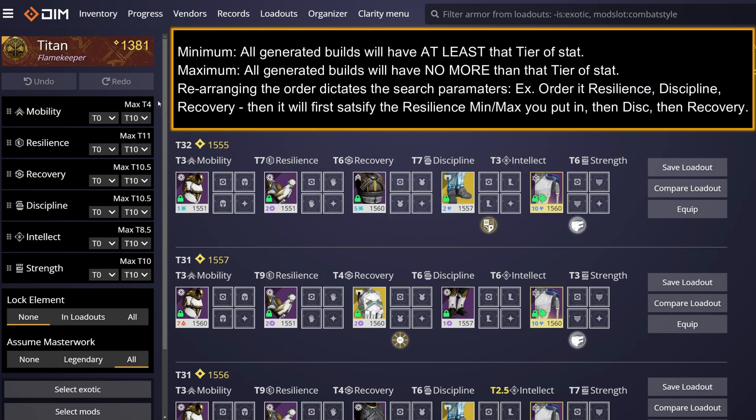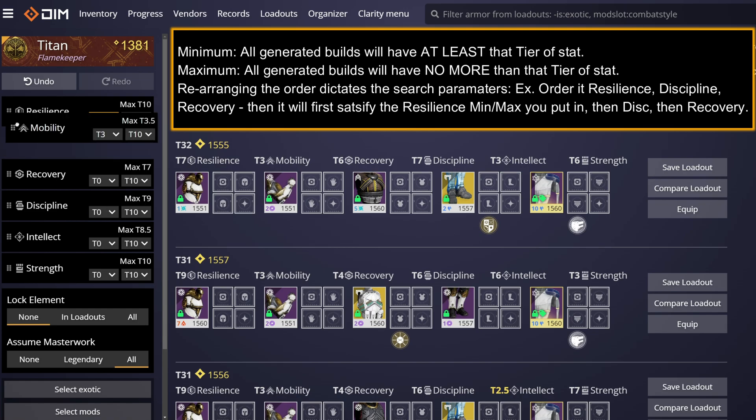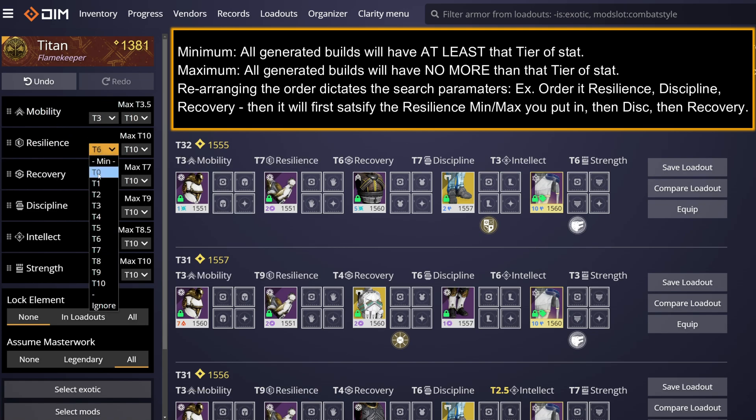To tweak parameters, look to the menu on the left. At the top, you have all six character stats. Use the drop-down menus to set their minimum and maximum desired values. Additionally, you can reorder the stats to alter the search hierarchy, meaning the topmost stat gets searched for first. I personally leave them in default order to mimic how they are displayed in-game.